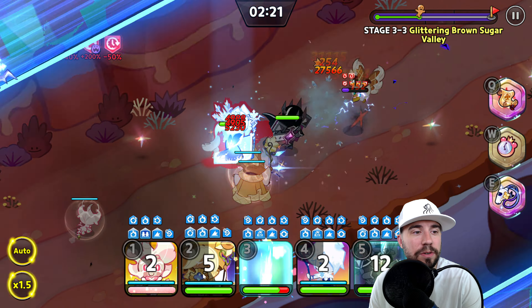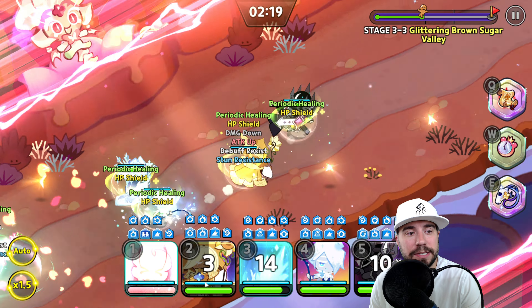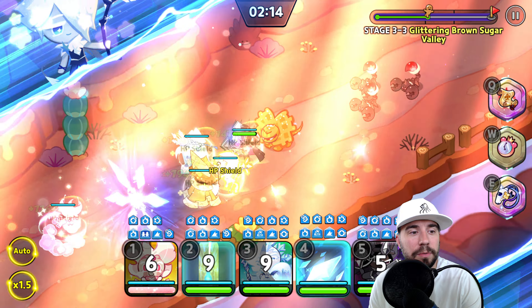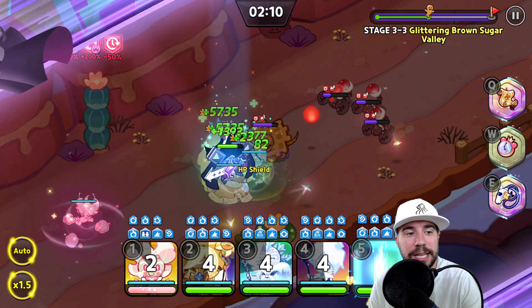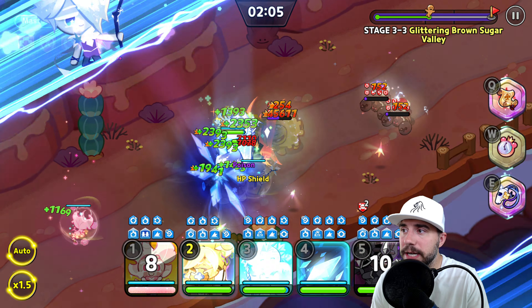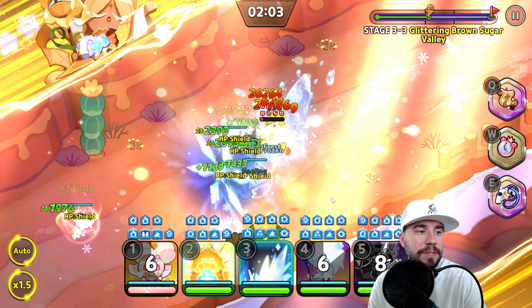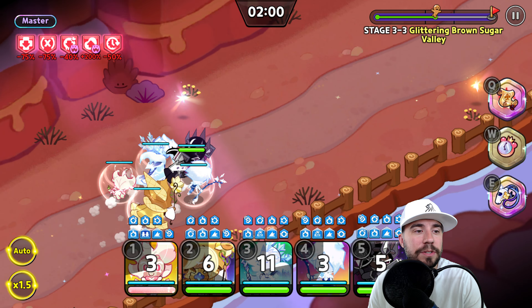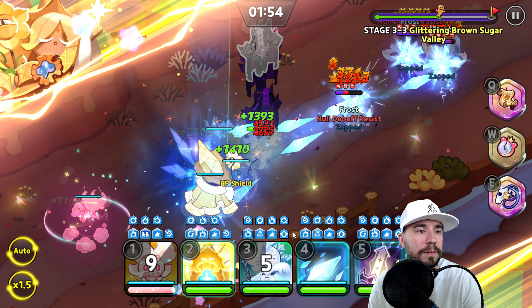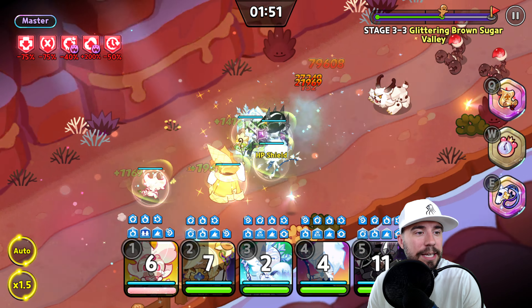That is the strategy objective for this run. It does take a little while because there are so many waves and you can time out — I've had that happen before. This has been the right mix for us. Let's go ahead and take down our Master Mode 3-3 run. You can see all the conditions holding your team back and upping your opponents.